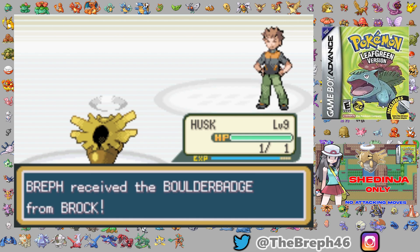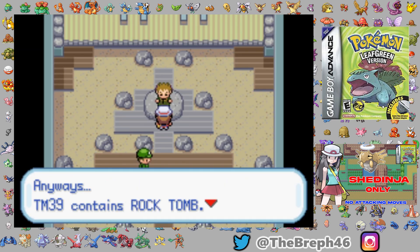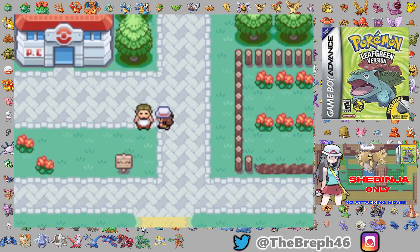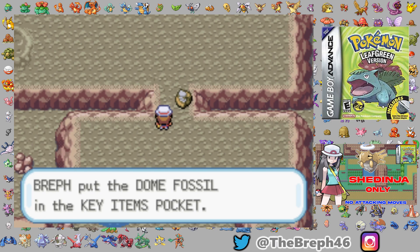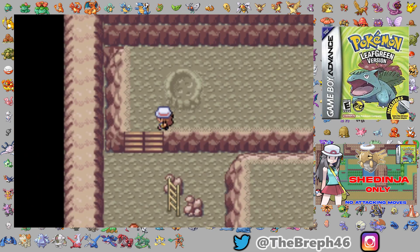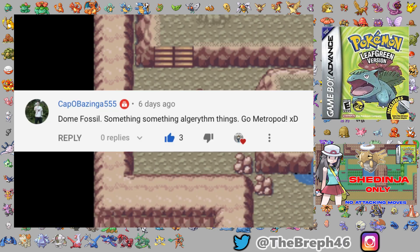Speed is key - I've only got 40 base stats there, so I needed a Shedinja with a good nature, which is Jolly, and perfect IVs in speed. I used PK Hex to check and kept resetting until I got one with 31 IVs in speed. I also did EV training, defeating a bunch of Rattatas to max out speed EVs. Being prepared doesn't stop us from faltering at the fossil choice - this time around I choose the dome fossil, same as last time. Congratulations to Cap, Dustin, Martian, Lily, Lewis and Breezy Baby - you were all correct.